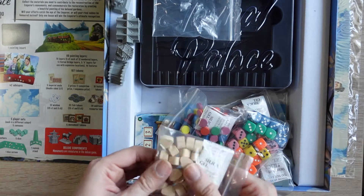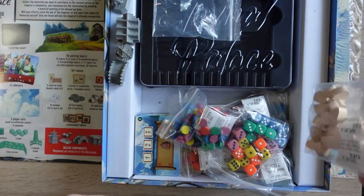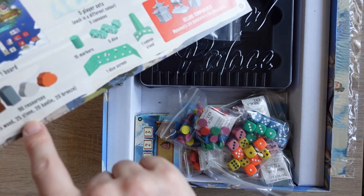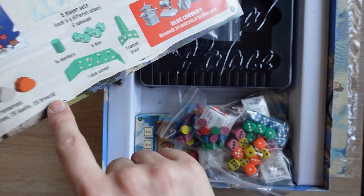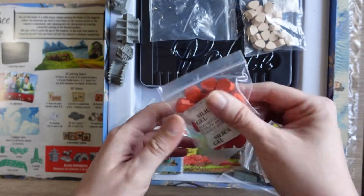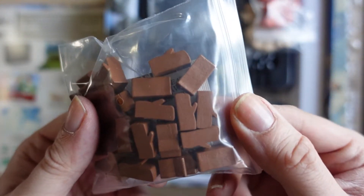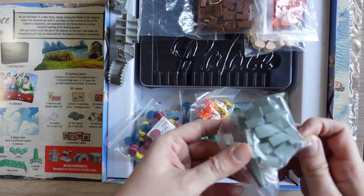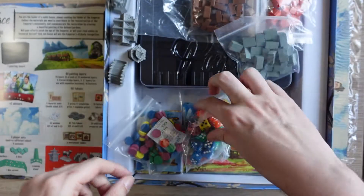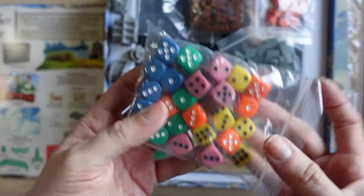These are the resources. We've got wood, stone, and bronze. Those are the wooden ones, and we also have bronze, wood, and stone. Excellent. Oh, lots of dice — lots and lots of lovely dice. Just normal D6s, but it's nice to have them. And lots of little tokens — not sure what they're all for, but we've got lots of little tokens.